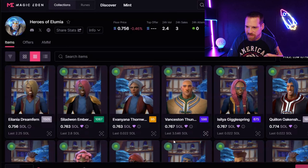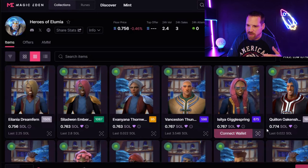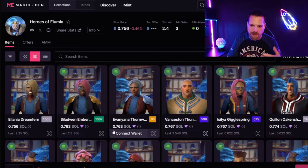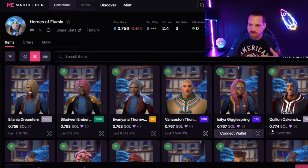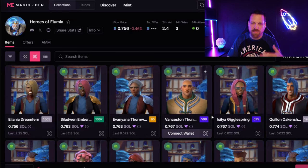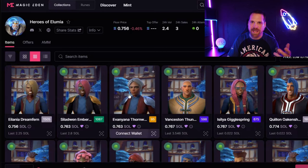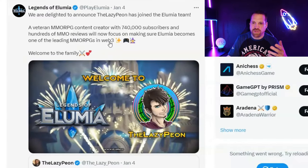The NFTs launched at around 0.022 Solana, so they're up quite a bit from launch but still reasonable. They have raid bosses similar to World of Warcraft — guilds, hard modes, gear levels, weapons, spells, characters — and you can earn crypto while playing. Also, they announced that lazy.pn has joined the Illumia team, a veteran MMORPG content creator with 740,000 subscribers and hundreds of MMO reviews, focused on making Illumia one of the leading MMORPGs in Web3.